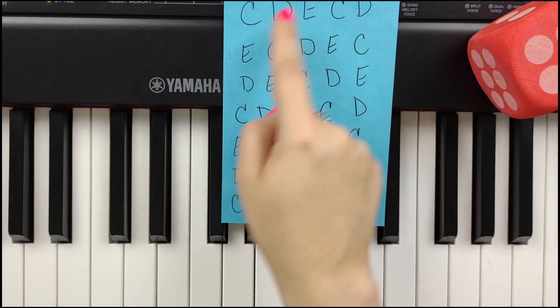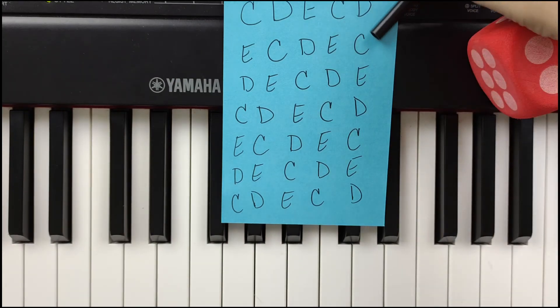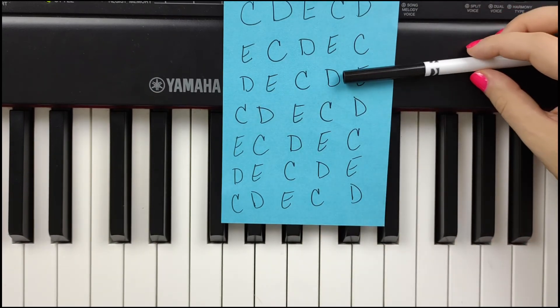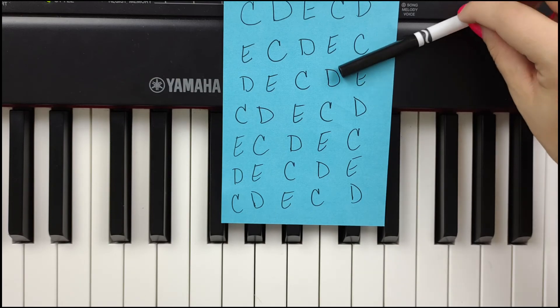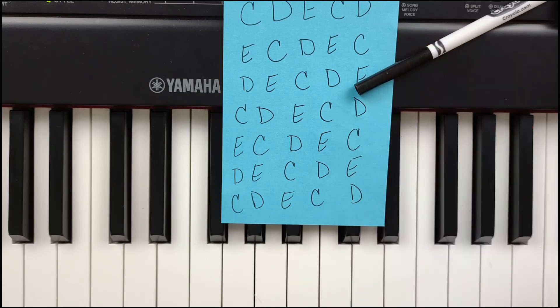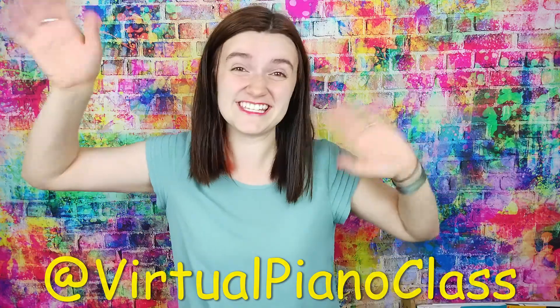That's how you play our game — it's fairly simple, just alternate back and forth and use a dice. Now if you're having a hard time remembering where you're at on your sheet, you can use your marker to point at it for you. So if you are on C and then you roll a four — one, two, three, four — you can use your marker to keep it there by D so you don't lose your spot. Thanks for joining me today for another Kiddo Piano Wednesday. I hope you enjoyed playing CDE Finder and that it's so much easier for you to find those on your piano. Be sure to follow Virtual Piano Class on Instagram, Facebook, and YouTube so you never miss another piano game or activity. See you next time!